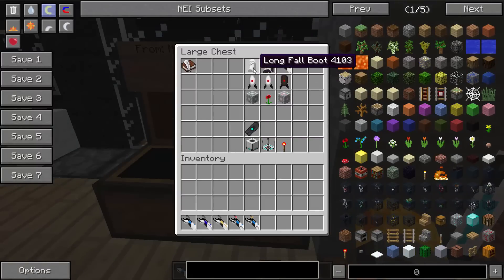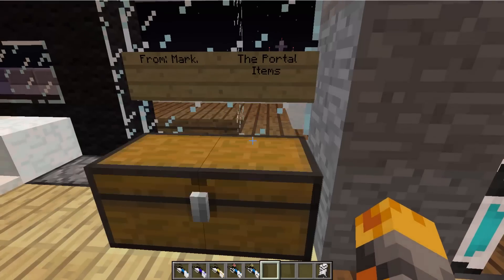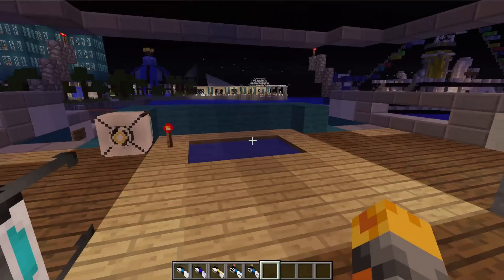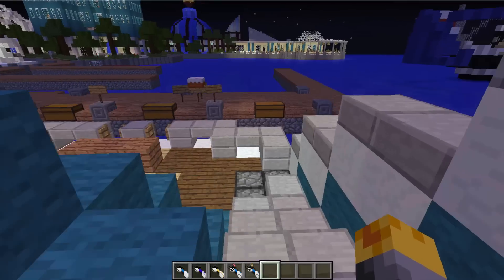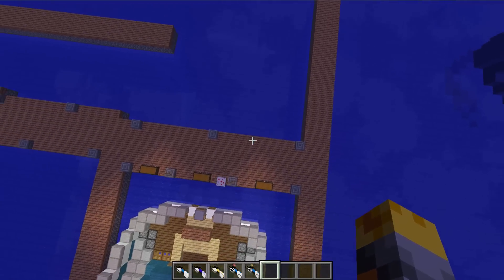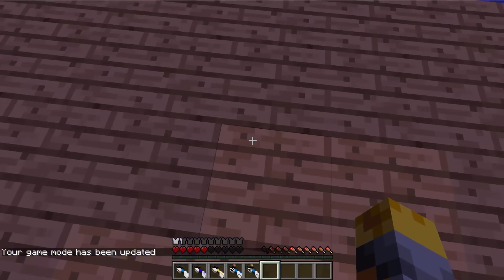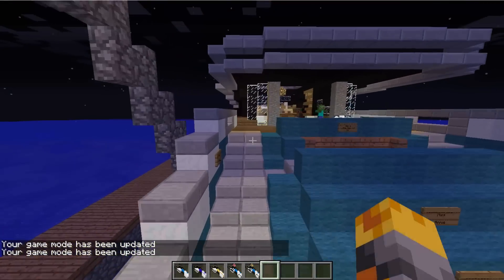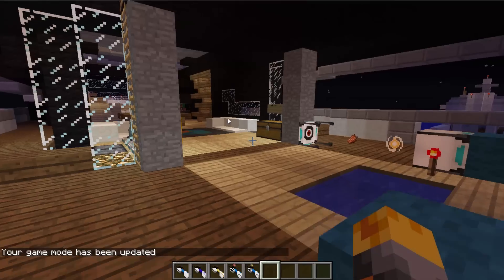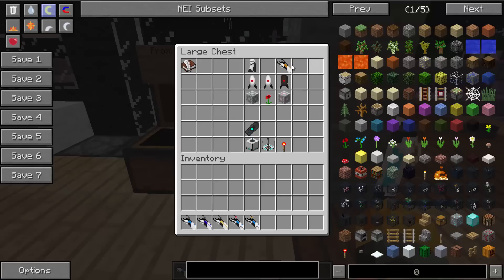We have the long fall boots, which you can add two of them together to make the long fall boots. They can be made with an obsidian block, two diamonds, and six iron ingots. What this item will do - let's put them on, here we go. So we now have this item on. It's like oversized shoes. Let's go ahead and fly - here we go. Let's go into game mode zero to go back into survival mode and look what happens. There we go - we survived the fall. Nothing at all happened to us, which is so so cool. That's because we were wearing the long fall boots. Those are really cool features, really handy, and yeah, they can protect you against falling long distances.